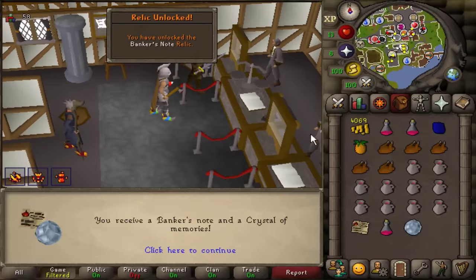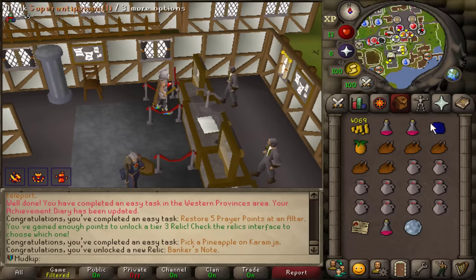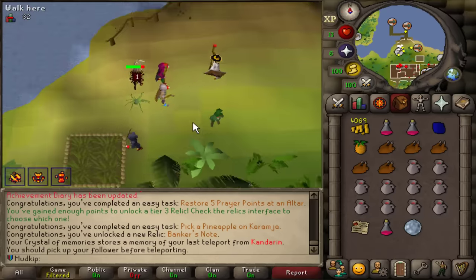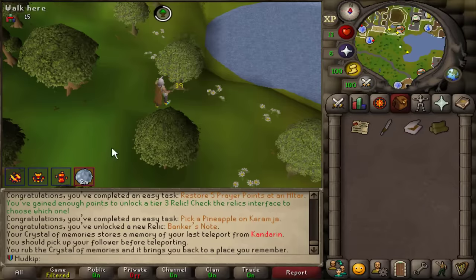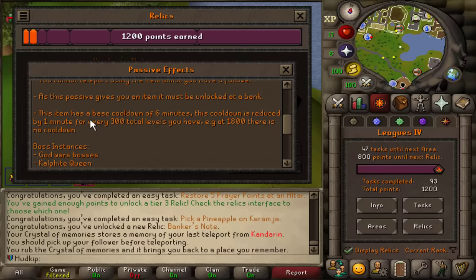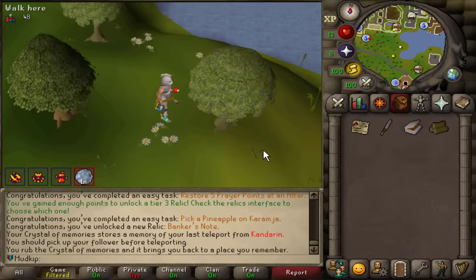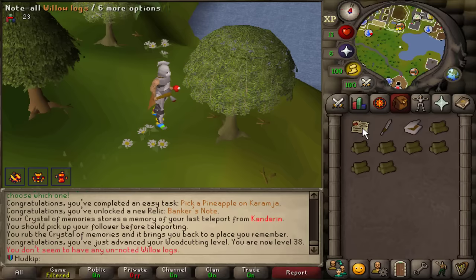The passive effect from tier 3 is you get the crystal of memories — last recall. You may remember this from previous leagues: if you have this in your inventory, it remembers where you just teleported from. So if I teleport somewhere with the mushroom, this will save the exact spot. If I click teleport back, it'll have saved my spot and I'll be right back at the bank. The cooldown scales based on your total level — it's a 6-minute cooldown but subtracts one minute for every 300 total levels. At 1800 total, there's no cooldown anymore. Now to show the Banker's Note in action — I'll use the logs on the note, and now I have noted willows. I could use it again and it unnotes them. You can set custom quantities by right-clicking.